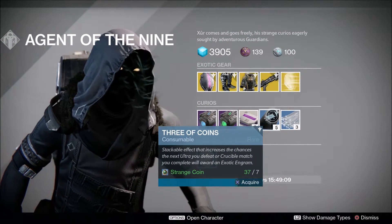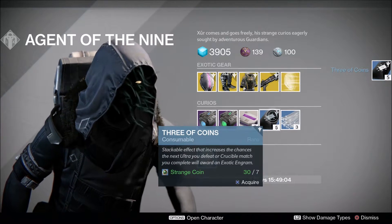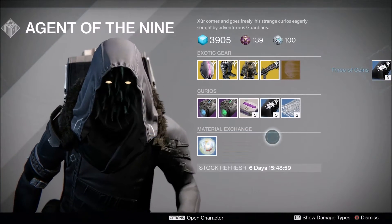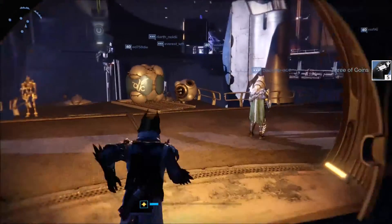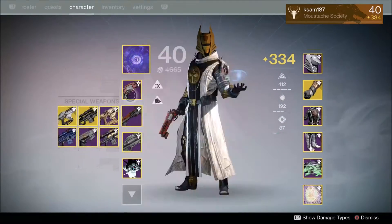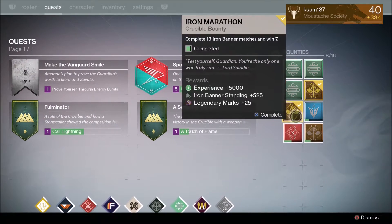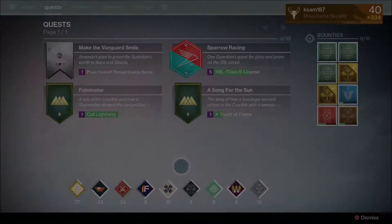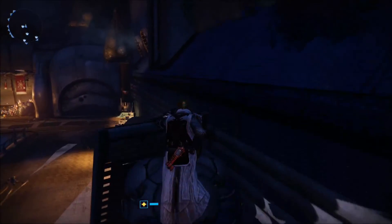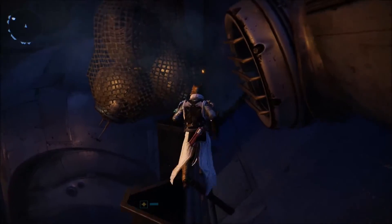We have Legacy Engrams, which are Year 1 exotic helmets. There's no point buying it unless you want to get shards — I normally buy the Year 2 versions personally. So if you run out of shards like I have been recently, I've been using that to gain some more, because at the moment I've got a lot of Strange Coins. Minus the Voidfang Vestments investment, I don't think I've bought anything from Xur for about five or six weeks, so I've pretty much got everything.